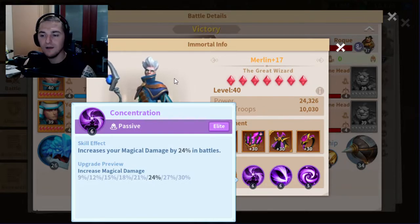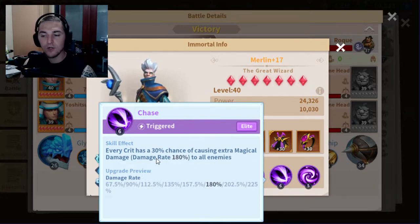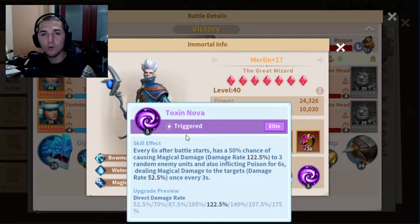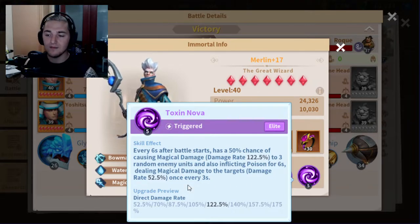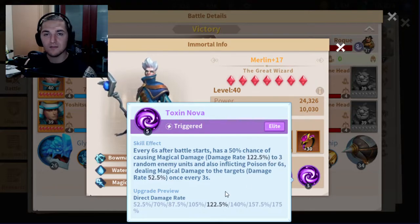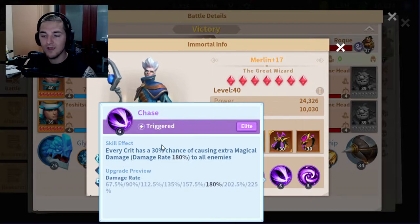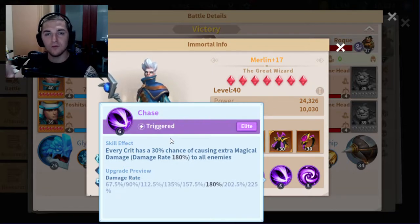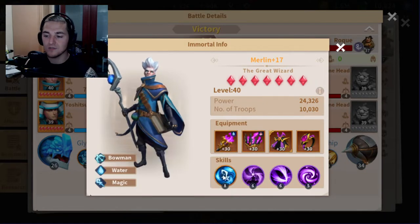I'm running Chase, which has a 30% chance when I crit to cause 180% magical damage to all enemies. I'm running Toxanova in order to trigger Chase — Toxanova does damage with an initial hit and then two ticks afterwards, giving three different chances on three different enemies for a total of nine chances to crit. If three of those nine crit, there's a very high chance I'll get at least one proc from Chase, which does enormous damage. Two or three procs from Chase is going to be just as effective as one of my nukes.